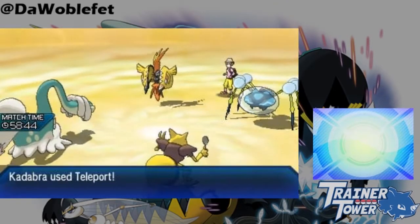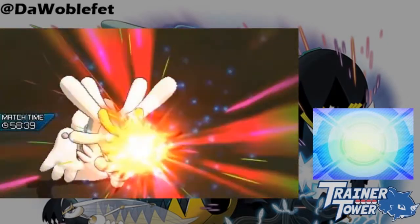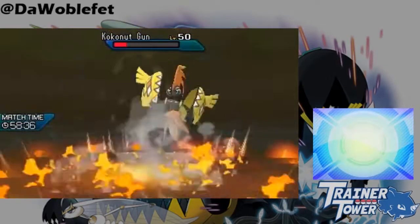After Tapu Koko took the Z Hyper Beam here, the following regular Hyper Beam does considerably more damage, knocking Tapu Koko out.